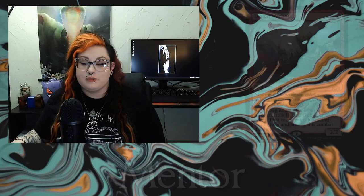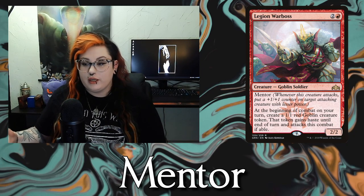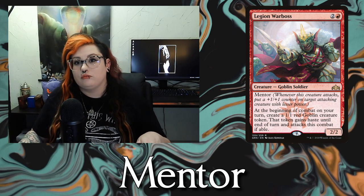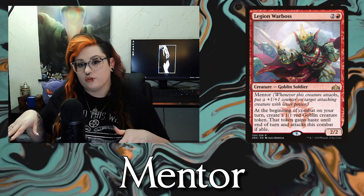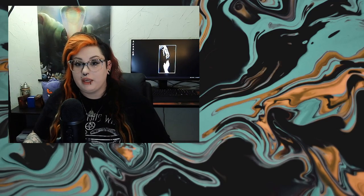Next up on the list is Melee. Whenever this creature attacks, it gets plus 1, plus 1 until end of turn for each opponent you attacked with a creature this combat. So in a Commander game with three opponents, if you attack each one with a different creature, the creature with Melee will get plus 3, plus 3. Next on the list is Mentor — a very cool ability. Whenever a creature attacks that has Mentor, you can put a plus 1, plus 1 counter on another attacking creature that has lesser power. So if you have a 2/2 with Mentor and a 1/1, and you attack with both, you can put a counter on the 1/1 — now you're attacking with two 2/2s.